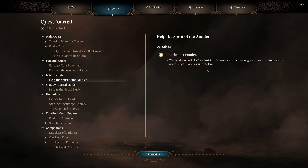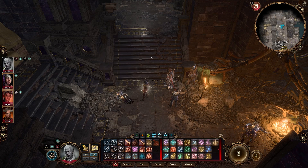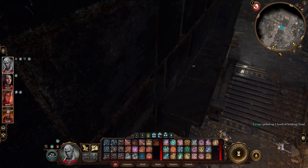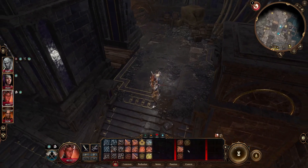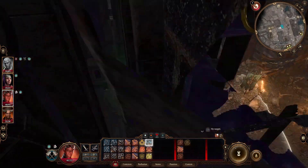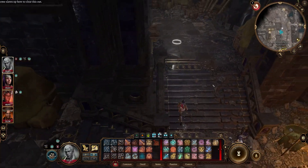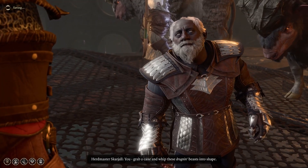I got a quest: Help the Spirit of the Amulet. We read a Dark Justicier's journal mentioning an amulet of great power that made the wearer laugh — it was cast into the lava. I have Shadowheart with me who is a Dark Justicier — her armor is still better than what I grabbed. I try to use Speak with Dead on the skeletons with Gale, but it's probably been too long — can't talk to them to find out what happened.